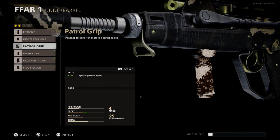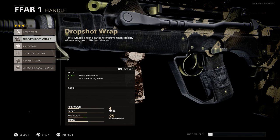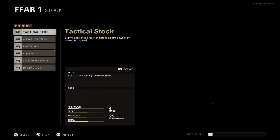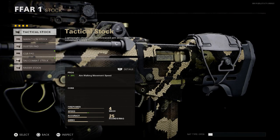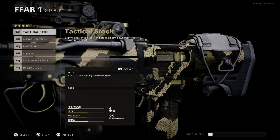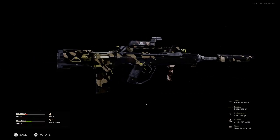The under barrel comes with the Patrol Grip, which retains the Gator Dunn blueprint skin and increases sprint movement speed by 6%. The magazine stays at base as the blueprint comes. For the grip, we're using the Drop Shot Grip — reduces flinch resistance by 50% and allows aiming while going prone. For the stock, we're going with the Marathon Stock, increasing sprint-to-fire time by 10%. That's our final design for the Maneater blueprint for the FFAR/FAMAS in Black Ops Cold War.